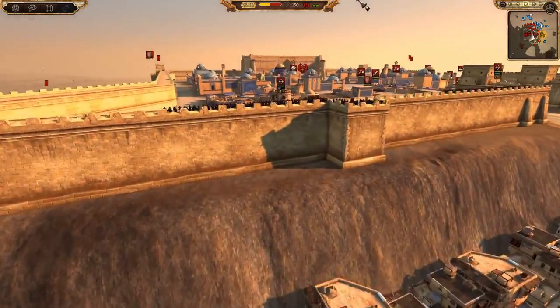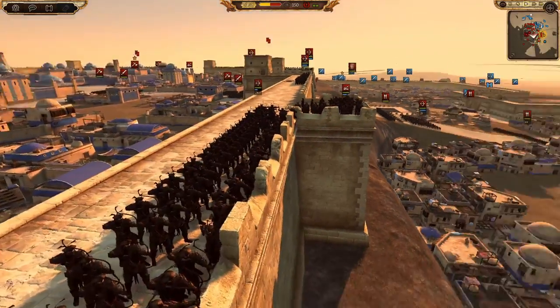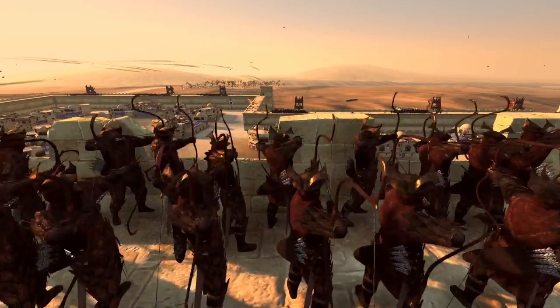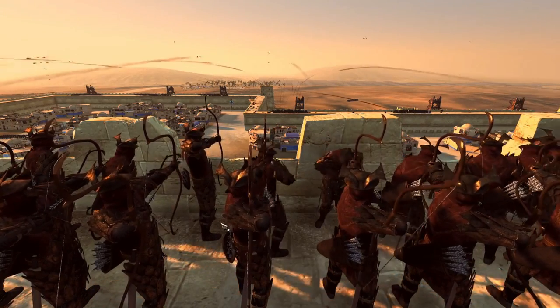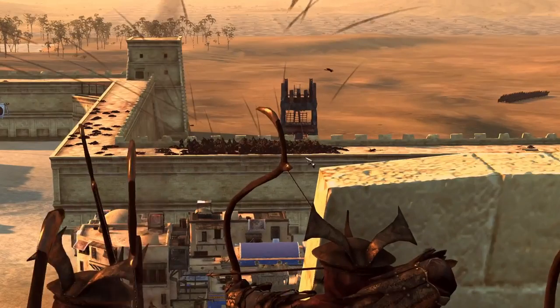This Loki Rim archer unit is nearly out of ammo - thank God. That is disgusting. I like that they crouch down as well - it's a small thing, I've probably noticed it a hundred times but never commented on it. It just looks really good.